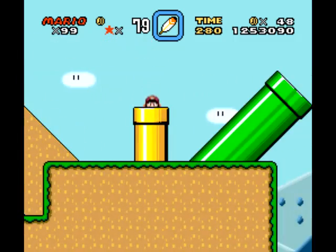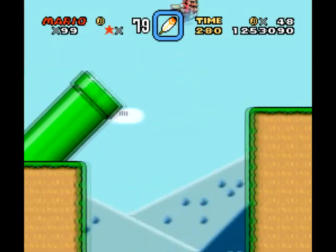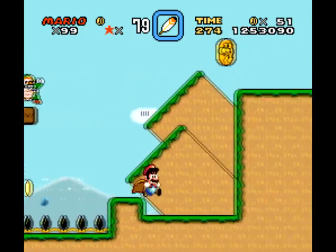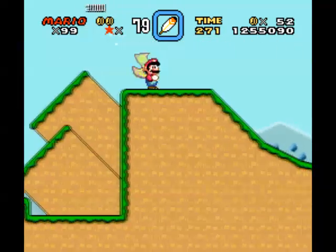Dino torches can actually shoot fire out of their mouth. There's a checkpoint if you want it, but I didn't get it. I don't really need it though.